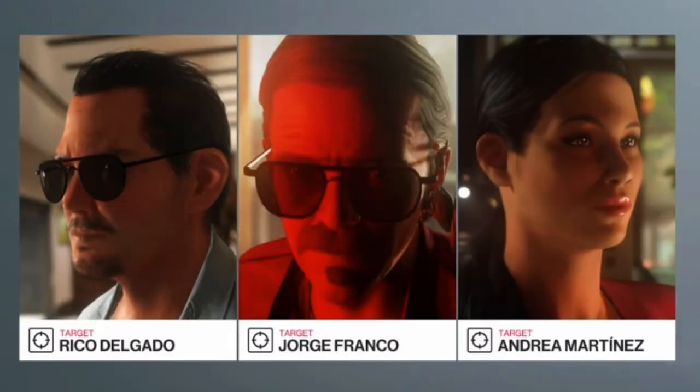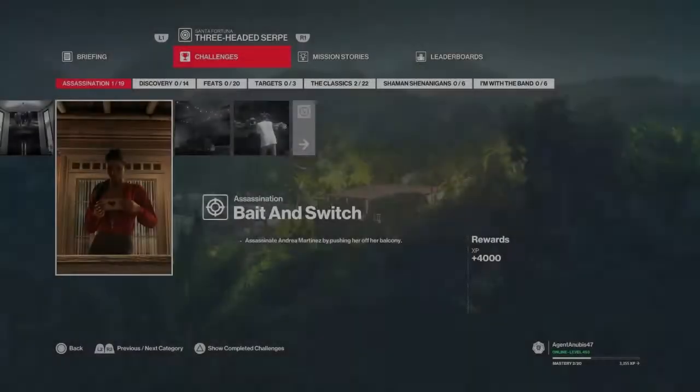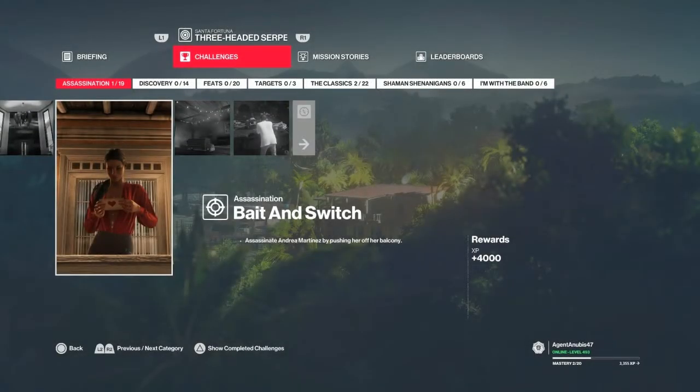Hello and welcome back to Hitman 2 and the Three-Headed Serpent mission set in Santa Fortuna. Today we will be taking care of the bait and switch challenge, which entails distracting Martinez with a love letter so that we can throw her off a balcony.